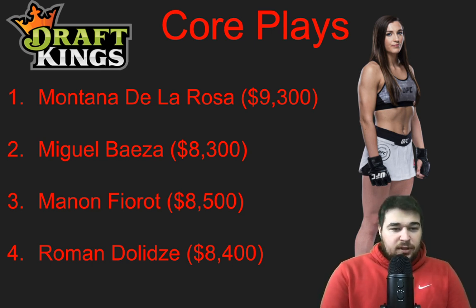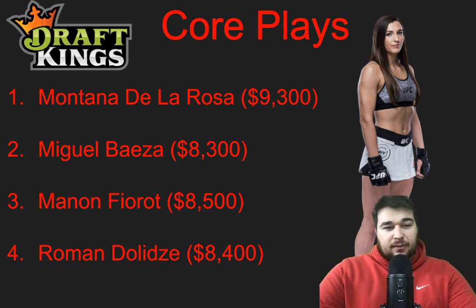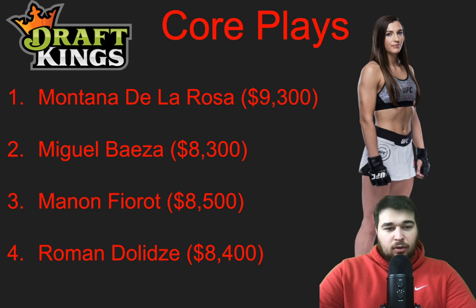Roman DeLidzee at 8,400 — I don't feel great about this but I like the price and the stylistic matchup. Staropoli is coming up a weight class; DeLidzee has fought at 205 most of his career, even had a fight at heavyweight. DeLidzee is going to be much bigger with about a five-and-a-half-inch reach advantage. I'd give Staropoli the striking advantage — he's faster, higher volume — but the ground game is going to be the difference: takedowns, control time, and a submission is likely. The only thing holding me back is DeLidzee's terrible fight IQ. Stylistically he should get it to the mat and score well at 8,400.